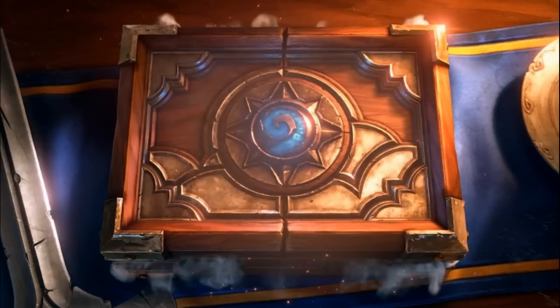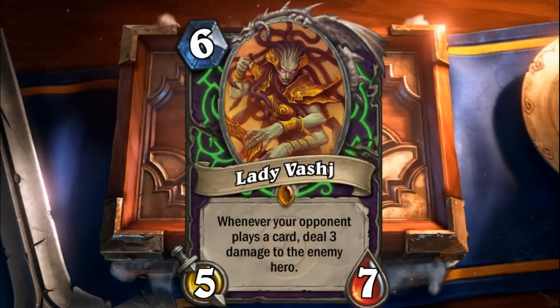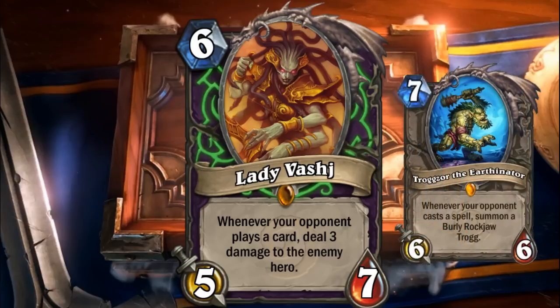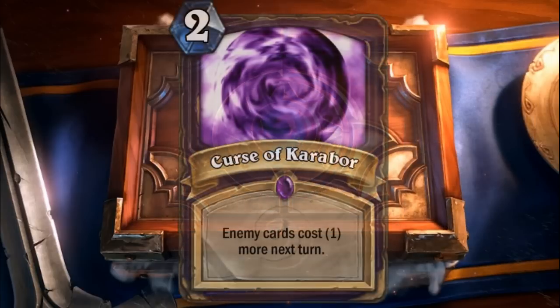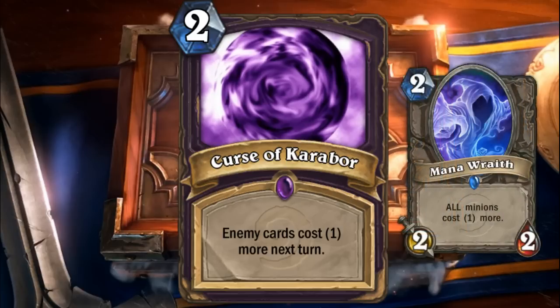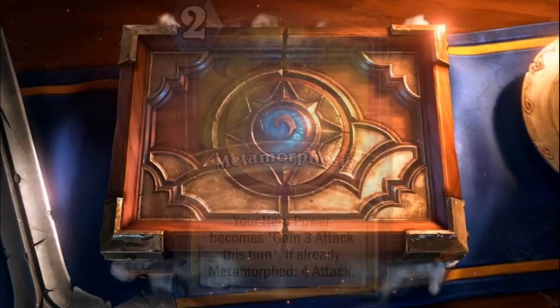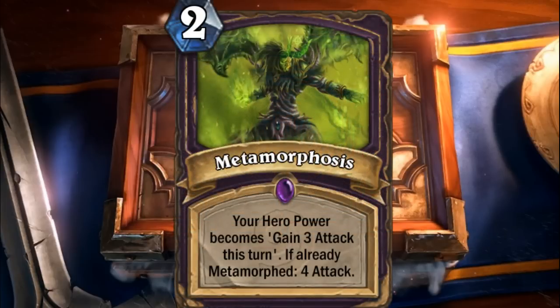Here's another legendary option: Lady Bash. Keeping with the disrupting-enemy-play theme, for six mana she's a five/seven — whenever your opponent plays a card, deal three damage to the enemy hero. Really good as a finisher when your opponent is close to death, since anything they play triggers damage, even a removal. There's also a brand new spell someone suggested: Curse of Carabar — for two mana, enemy cards cost one more next turn. Basically the legendary Varadis power instantly in spell form, so like Leeroy you could set up a board then play this as a finisher.